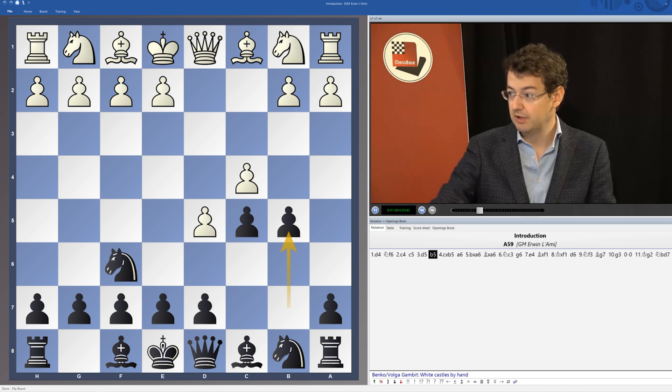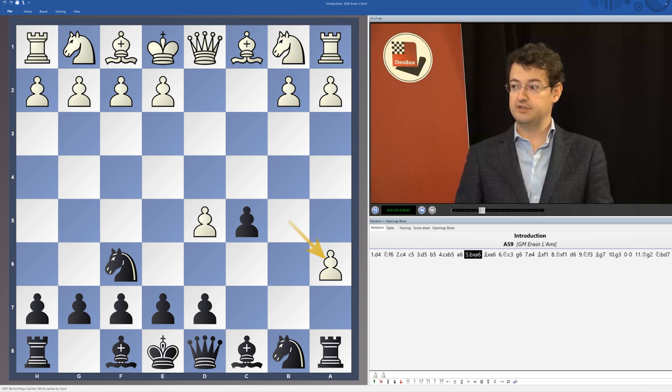Benko would go a6, they would take on a6, and if the bishop takes a6, they would soon realize that things are not that simple actually.